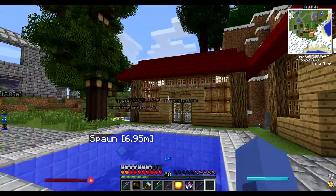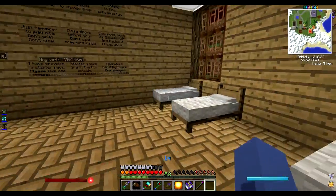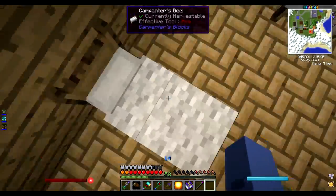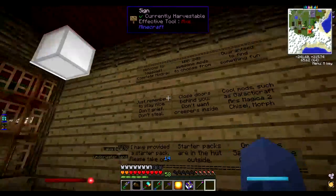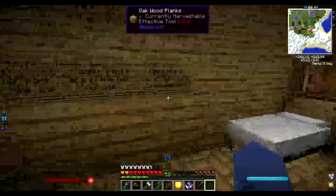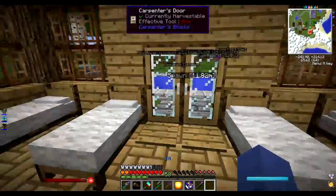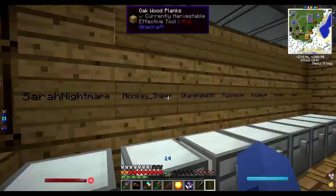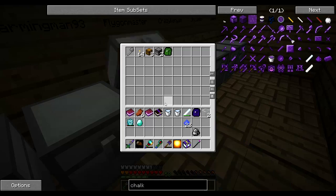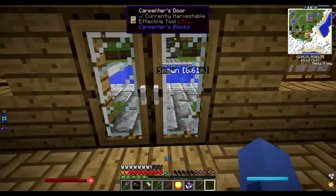These are the only two things I made in creative. I'm doing everything else legit, which is good. This is like the bed house, I guess - the intro to the server and stuff, who the operators are and stuff. So it goes over here. I've got like a starter pack for everyone - obviously this is empty with my name, everyone else in place - just basic equipment to start off the game.